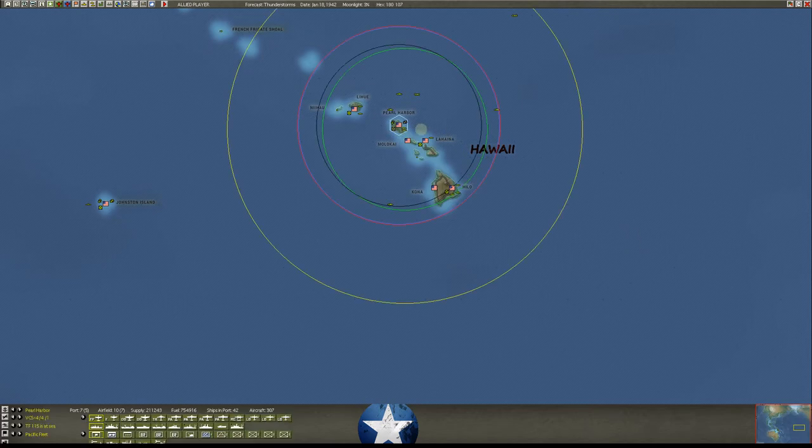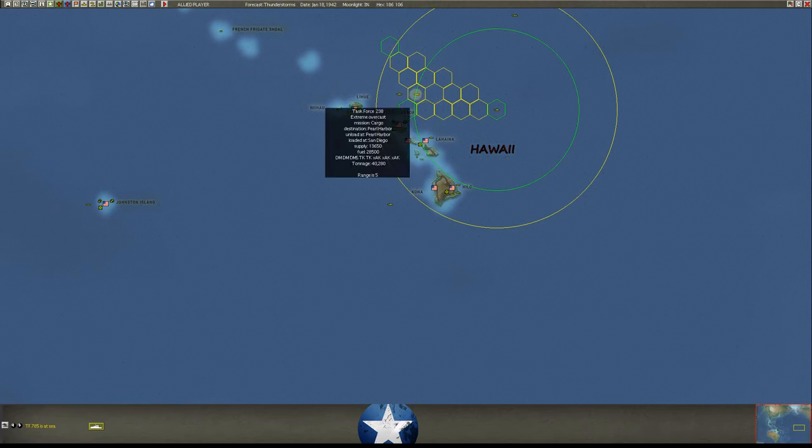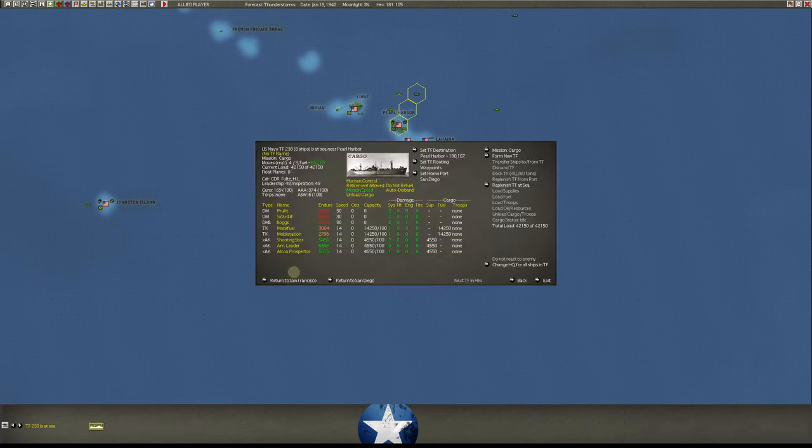Out here we've got ASW happening — that's the PC Taney, a patrol craft. We have a big tanker task force coming in here, and as you can see it's got the usual amount of escorts. Destroyer mine layer, but it has ASW on it. Destroyer mine sweeper also has a 2 ASW rating. So I don't even have a regular destroyer in here — we've got two mine layers and a mine sweeper, but they all have ASW capability. This is kind of a hodgepodge — it all got thrown together. These are two big tankers, each full of 14,000 tons of fuel.